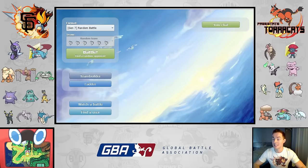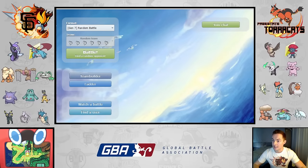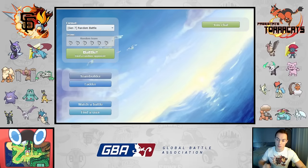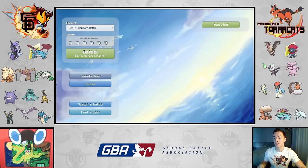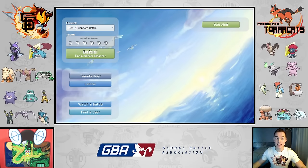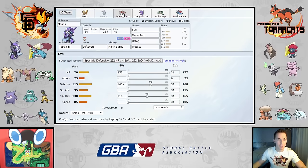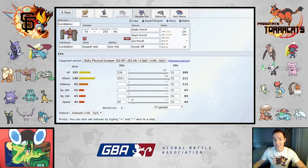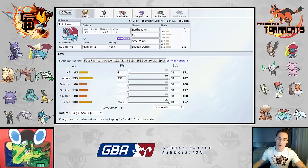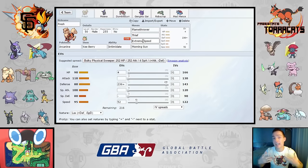His team: he's got Mandibuzz, Weavile who is his Z-captain, Alolan Marowak, Granbull, Celebi, Keldeo, Landorus-I without Sheer Force — that's super important to note — Torkoal, Venusaur, and Alolan Ninetales. The team I brought this week is: Fresh the Arcanine, Moana the Tapufini, Dumbledur the Conkeldurr, Genghis Gar the Gengar, Robocrop the Ferrothorn, and Mad Mentz the Salamence.